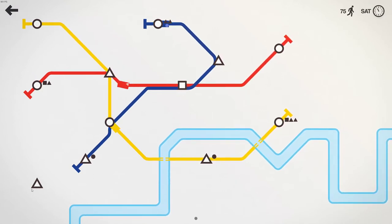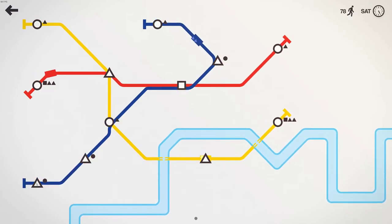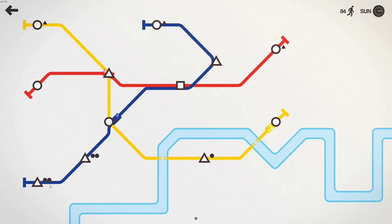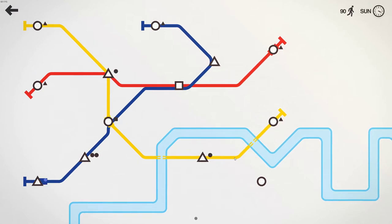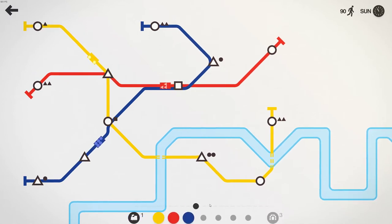Now it's kind of like, do we bring down the red line or do we just connect with the blue here? That's a short connection, so that's not going to be too much extra time, but doing a triangle into a triangle is not efficient — triangle passengers never appear at triangle stops, because triangles are trying to get to triangles. So this blue right now is looking okay. Uh-oh. Yellow's getting a little out of control here. Yeah, we only have the three lines.